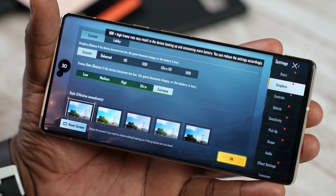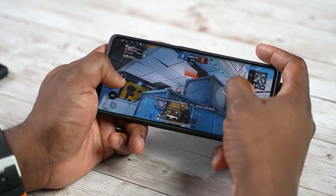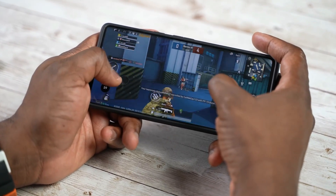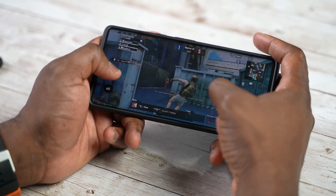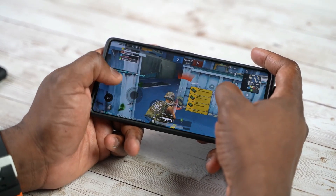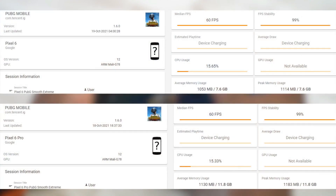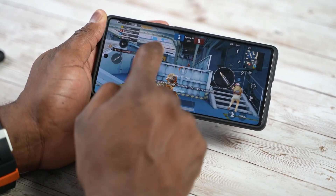PUBG Mobile is a game that can be graphically intensive. I went with just the standard approach because that's what a lot of people do when they play PUBG Mobile. We had PUBG Mobile on both the Pixel 6 and the 6 Pro and it did play well. In terms of settings, we were able to achieve Smooth Extreme and on Smooth Extreme we're able to get 60 frames per second on both devices.